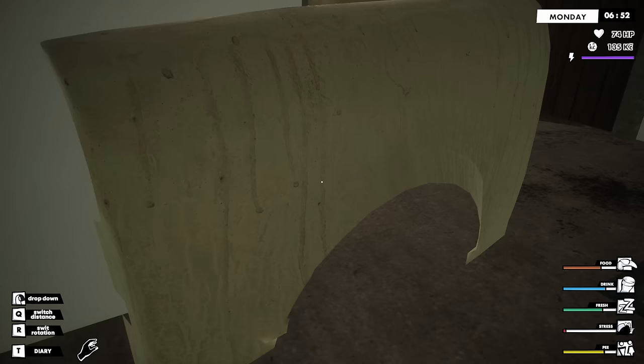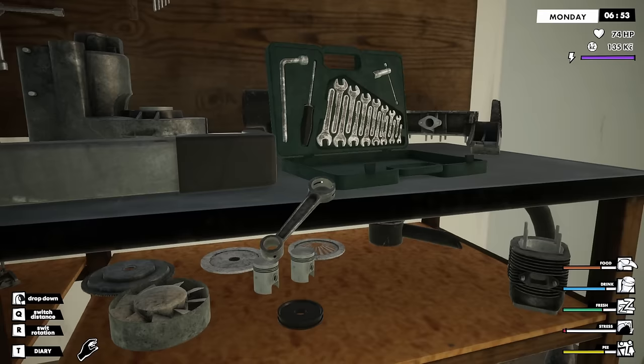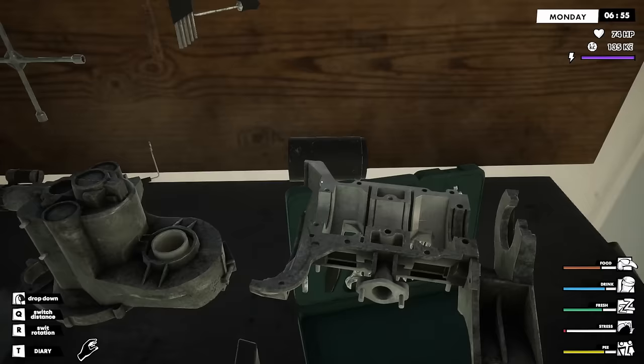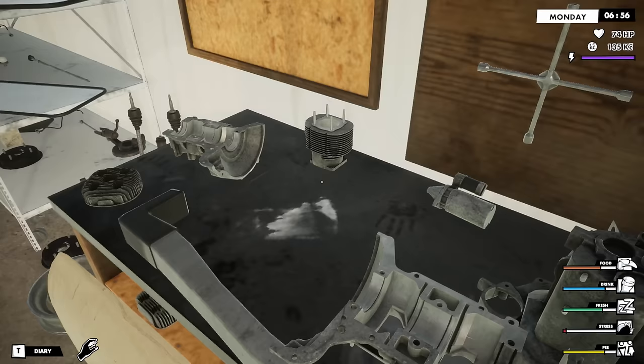What's my diary say? Let me see — assemble and install a part of the engine into the Trabant. Okay, well we'll do that, but I'm not sure exactly what this is going to take or how the building system works in this game. Those look like rods. I've never worked on a Trabant engine, so I don't know that much about it.